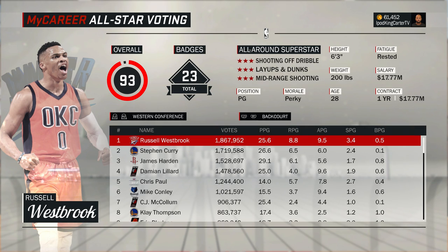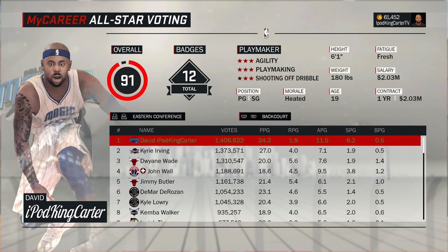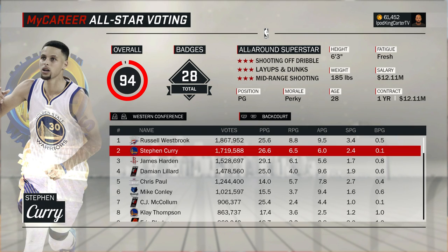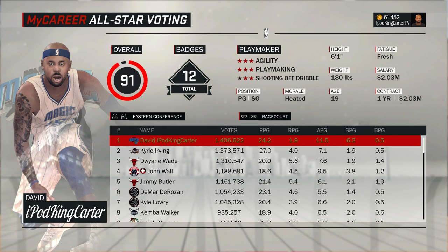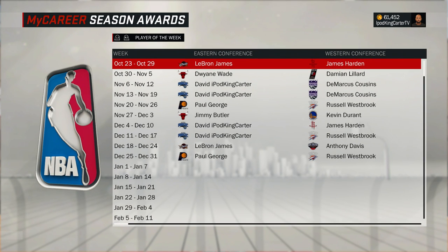Russell Westbrook is flat-out the man right now. In the Eastern Conference, Westbrook has 1.8 mil, me as a rookie has 1.4 mil — that's how crazy it is. Now, Stephen Curry is 6'3" and 185 pounds; I'm 6'1" and 180 pounds. I didn't make my guy as skinny as I could have for the park — I kind of wanted some realism. My guy is 6'1" and 180 where Steph is literally 6'3" and 185, so he's two inches taller and five pounds heavier.